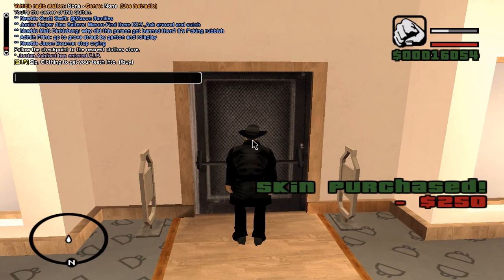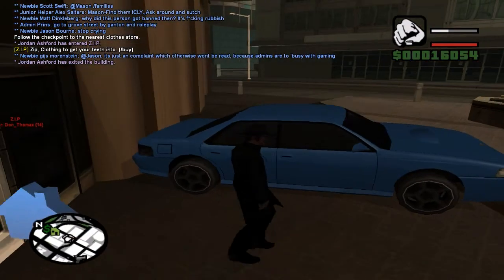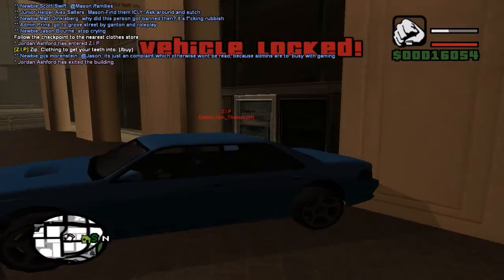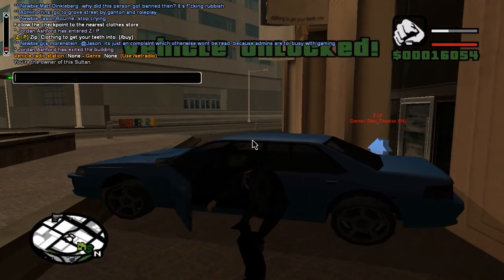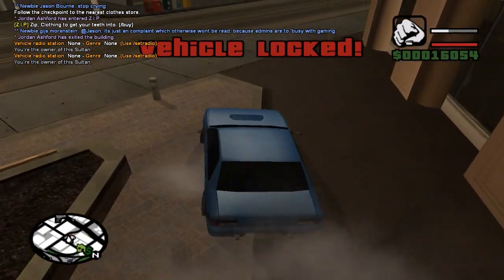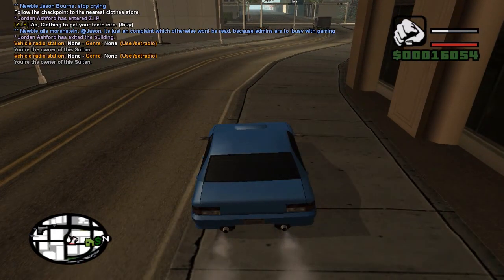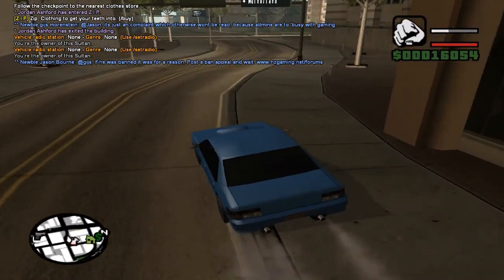If you want to try that out, feel free to exit the building — you just do slash exit. You will now look like the way you want to be. Just look at that website and it will show you all the pictures and the skin IDs. Bear in mind that it does cost you $250 each time, so if you don't have too much money you can just stay as the default skin for a while. I do it because it distinguishes you from everybody else and makes you look unique.